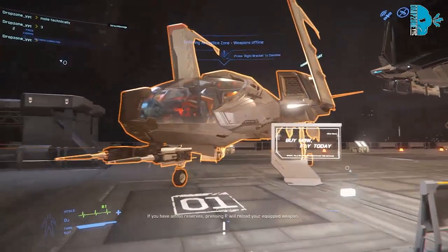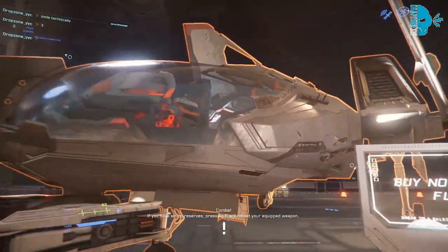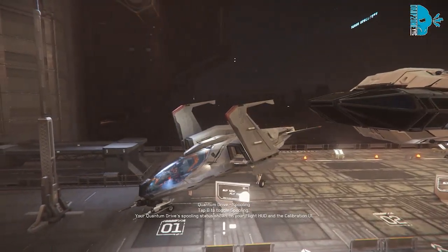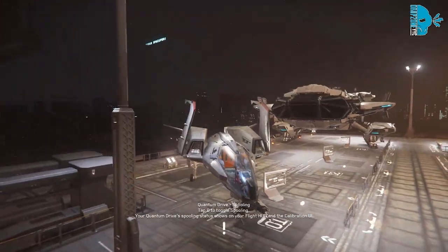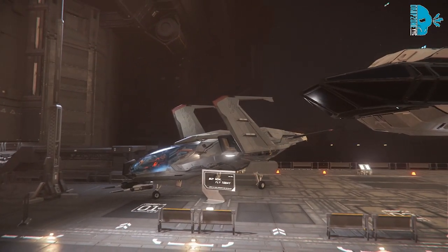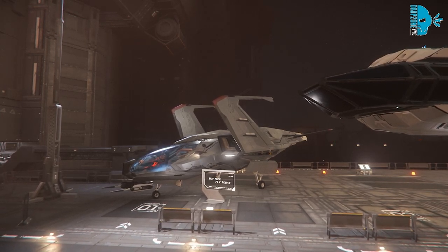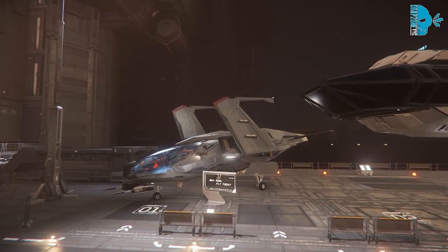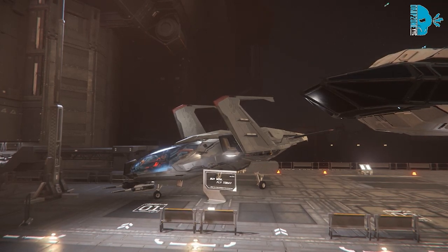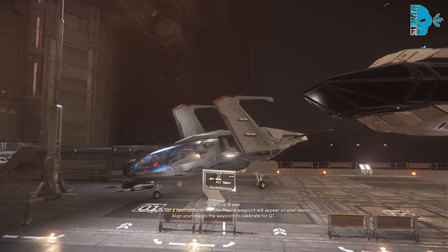Over here we have a variant of the Mustang — just a small light fighter ship, single-seater as well. Unfortunately, there isn't really much you can do in this ship. It's roughly about the same size as the Aurora. It can't really do much for you except blow things up. Because you can't enter the ship like you can with the Aurora, you kind of have to just get in the pilot seat, which means you can't really bring packages along with you. This ship is not good for anything other than dogfighting and getting you places.